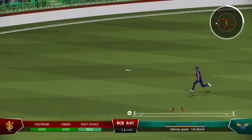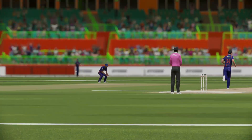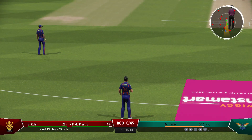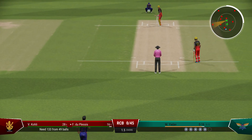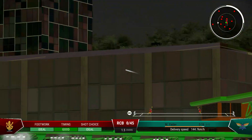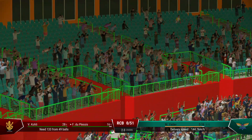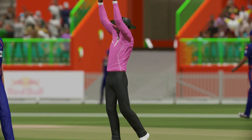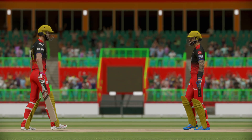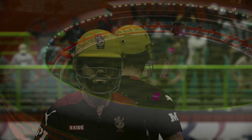Too much room — got what it deserved, you could see by how it whistled away to the boundary just how sweetly this was timed. It goes up and over for six — that's the positive option. And that brings up the 50 partnership for these two — gaining some momentum nicely for the team. Solid partnership, 50 so far, now it's time to really build a big score.